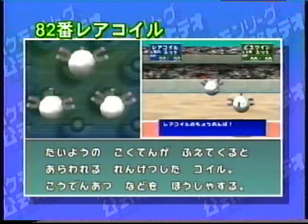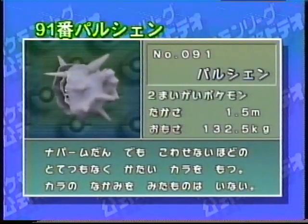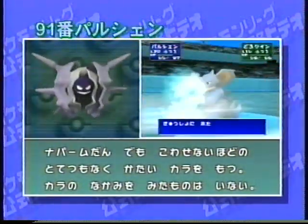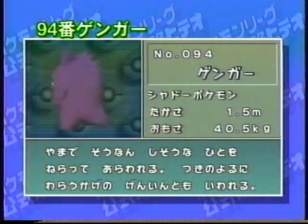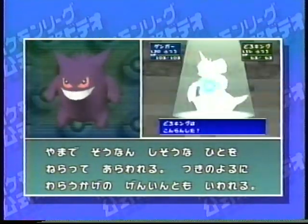ポケモンスタジアムカップエントリー可能ポケモン33体のうち5体を詳しく紹介、レアコイルからスリーパーまで。レアコイルは電気タイプポケモンにしては素早さが低く特殊能力が高い。そのため10万ボルトなどはなかなかのダメージになるぞ。氷・水タイプポケモンのパルシェンは大会参加ポケモン中最高の防御力を持っているんだ。吹雪を覚えれば強力なポケモンに早変わりするぞ。シャドウポケモンのゲンガーは特殊能力も高く素早いというかなりの実力者。技マシンを使ってサイコキネシスなどを覚えるといいぞ。